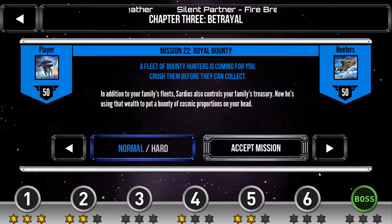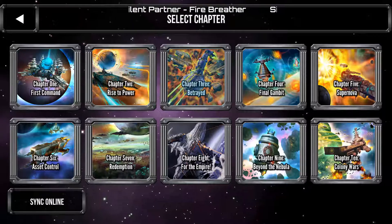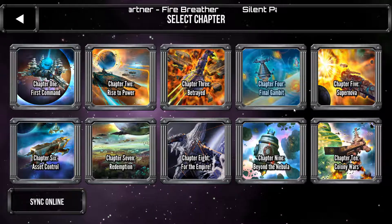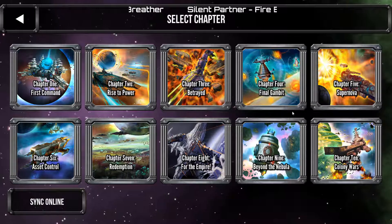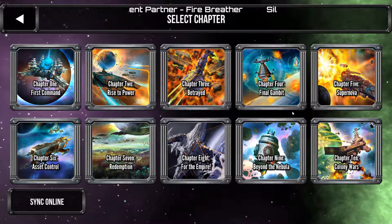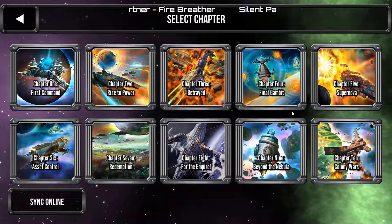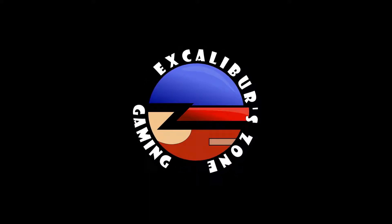We have defeated Chapter 3: Betrayal! Next time we're going to be hitting Chapter 4, which is Final Gambit. We'll see exactly what goes on in that next time. Thank you very much for watching — please like, comment, and subscribe, it really helps me out. This is Excalibur and I am out!